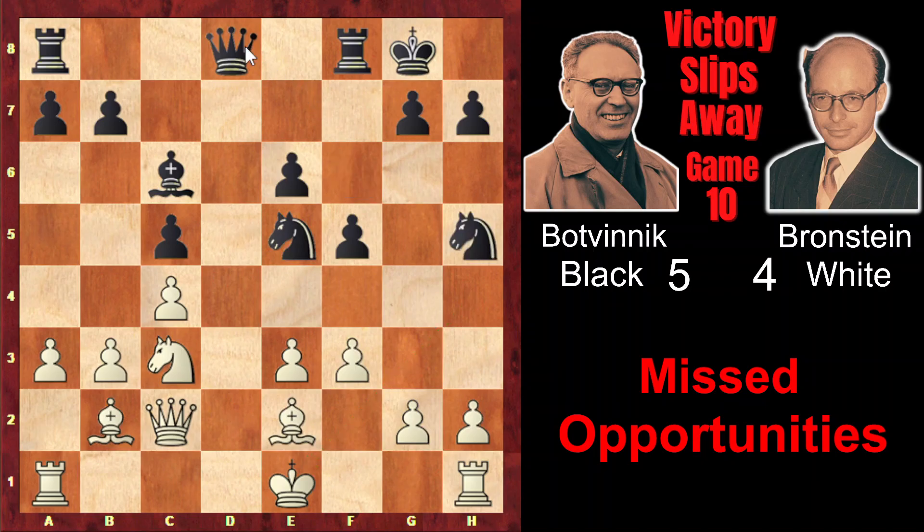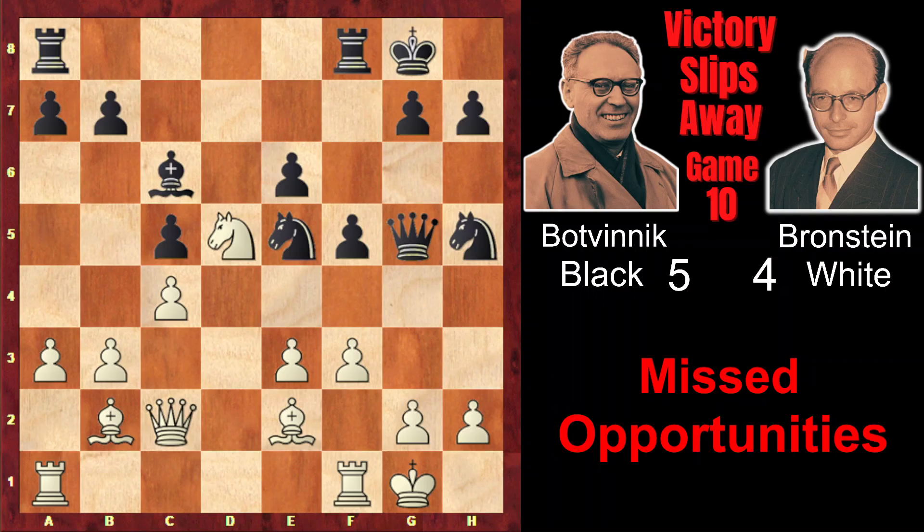By playing Nh5, creating an immediate threat of Qh4 check. White won't be able to play g3 in this case, because the knight would capture on g3, as the pawn on h2 is pinned — after hxg, the rook would fall. In order to prevent all this, Brandstein plays Nd1, so that after Qh4 check, Nf2 would follow. However, Nd1 proves to be a serious mistake. Instead, it would have been better to just castle kingside. If Qg5 attacking the pawn on e3, then Nd5 would have given white an equal position — Nd5 defending e3, and if exd, then f4 with a fork attacking the queen, and after the queen retreats, Bxe5 and white would be even slightly better.